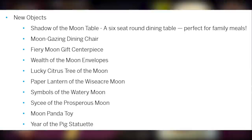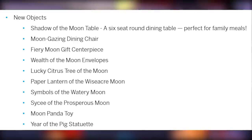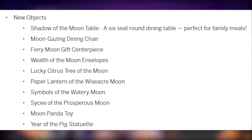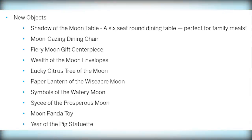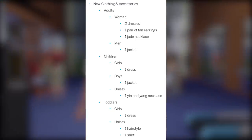There are also a handful of new objects coming to consoles: the Shadow of the Moon Table, a six-seat round dining table perfect for family meals; the Moon Gazing Dining Chair; Fiery Moon Gift Centerpiece; Wealth of the Moon Envelopes; Lucky Citrus Tree; Moon Paper Lantern; Watery Moon Prosperity symbols; Moon Panda Toy; and Year of the Pig Statuette.